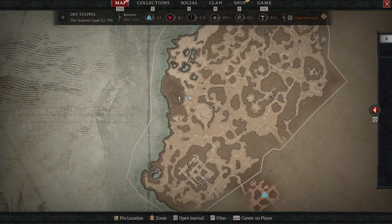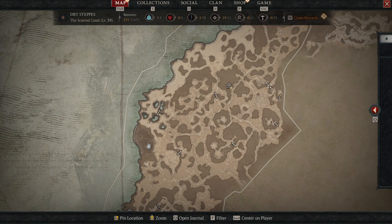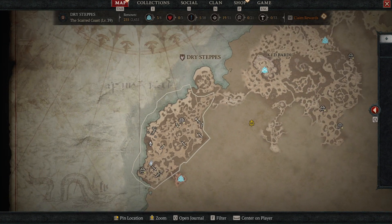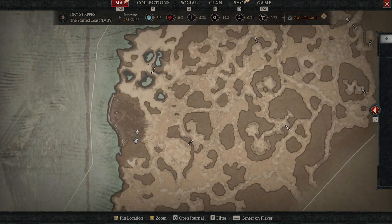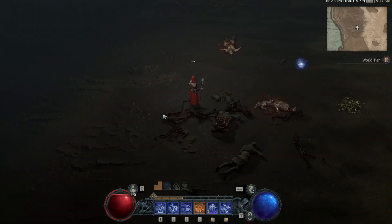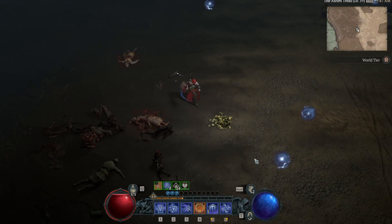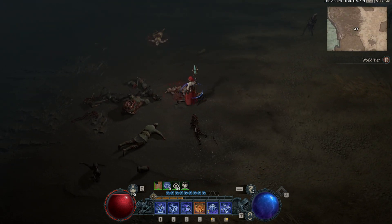He spawns right here. If you zoom out, you're near the Commodore Temple, you're near Alzuda. Just come to this flat waste area and he spawns right there. It's a good spot to farm — seems to come back every 20 or 30 minutes, maybe a little sooner. On that note, take care and enjoy Diablo 4.